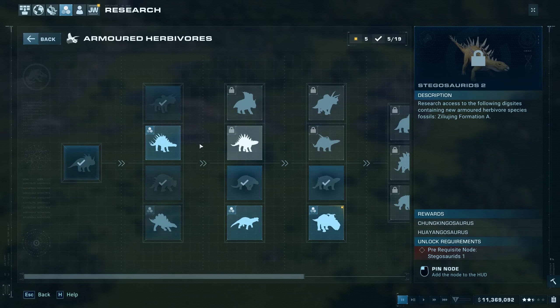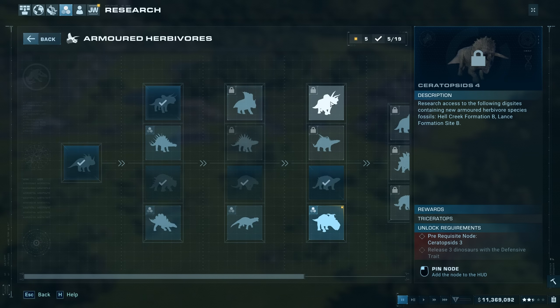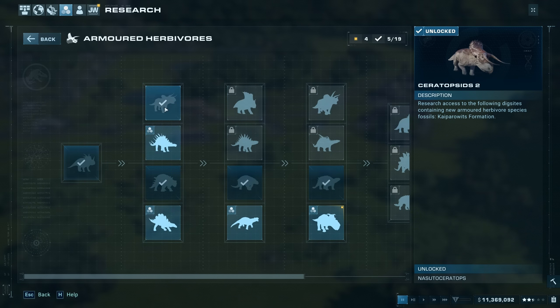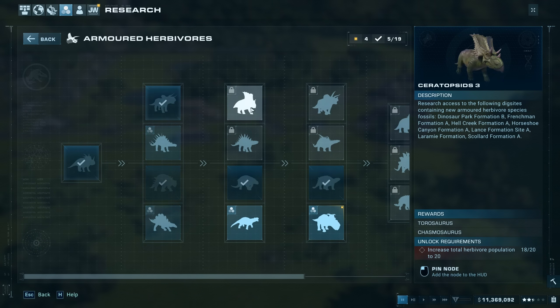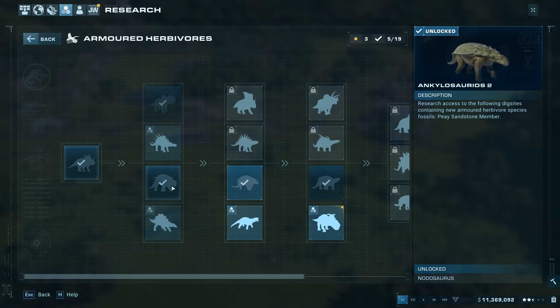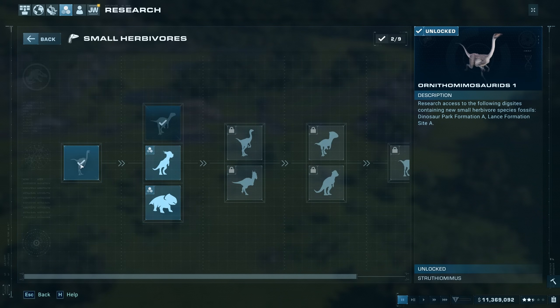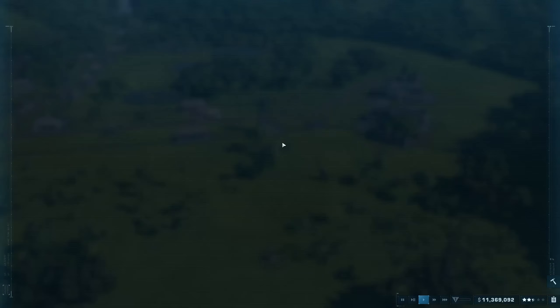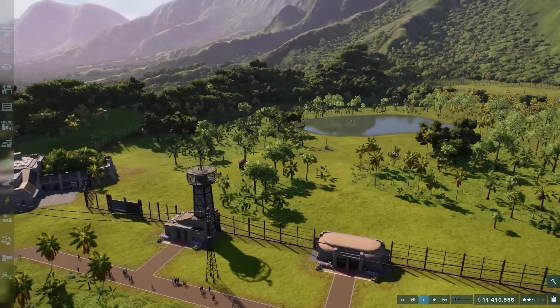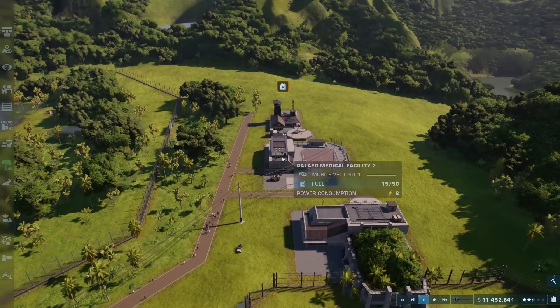Let's have a look at what else we might be able to research. We really want the Triceratops, but for that we're going to need to release three dinosaurs with the defensive trait and unlock these trails of research. This unlocks at 20 dinosaurs, so essentially it's 20 dinosaurs and release three dinosaurs with the defensive trait. I think we already unlocked the Dryosaurus, and I believe they're in here. So we do also need to start getting Dryosaurus — we'll try and fill out our Brachiosaurus herd and then get some Dryosaurus to unlock the Triceratops.